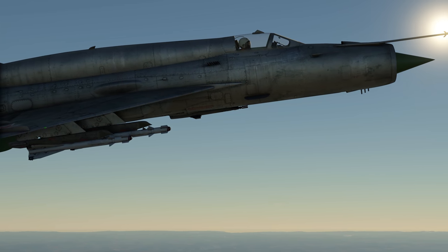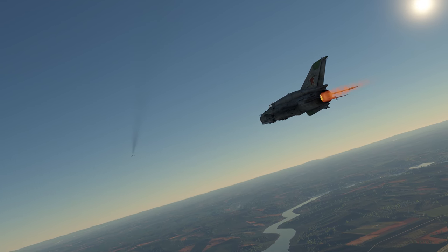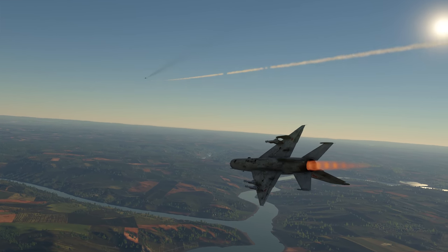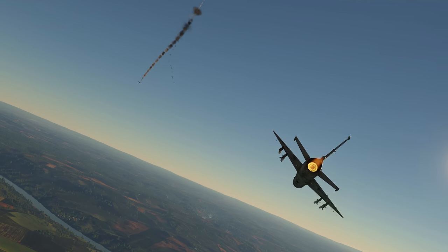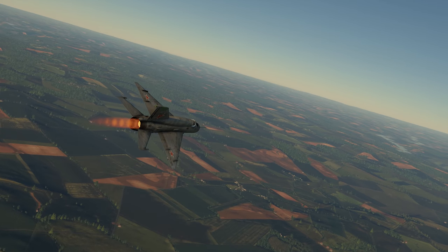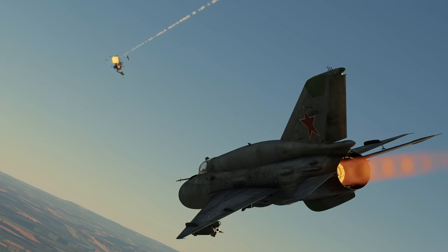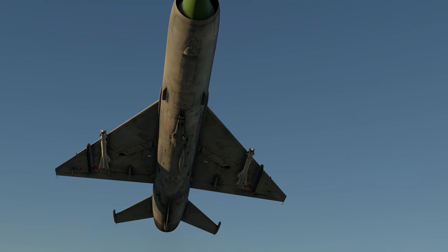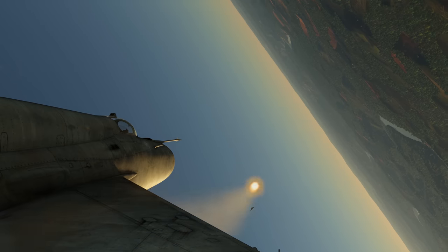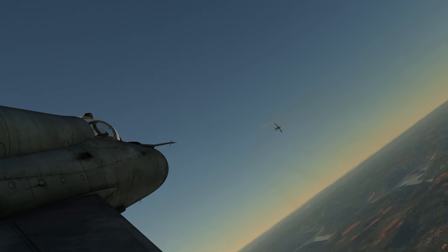You can fight air targets with the new R-60 air-to-air missiles in your arsenal. They survive overloads up to 18G and have excellent maneuverability — your opponents will have a very hard time trying to dodge them. The main thing is not to launch the missile too close to the target. A distance of 1 km is quite enough for confident destruction of an enemy fighter. Let the enemy fly past you, then immediately launch the missile to follow him. And if it fails, your cannons will finish the job.